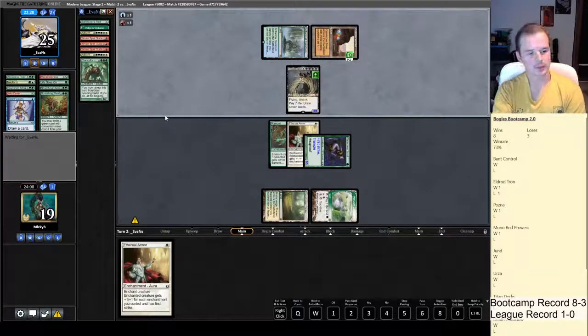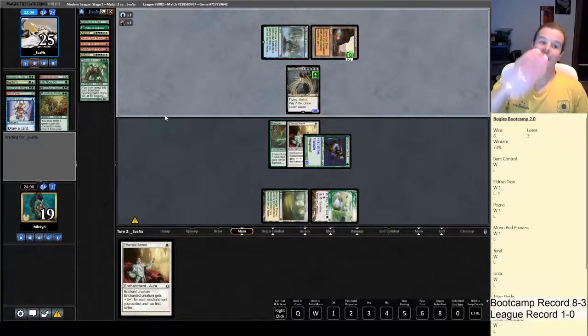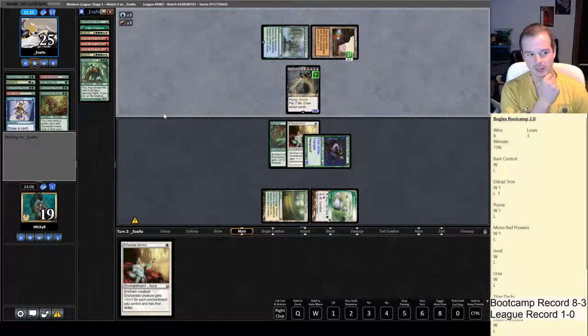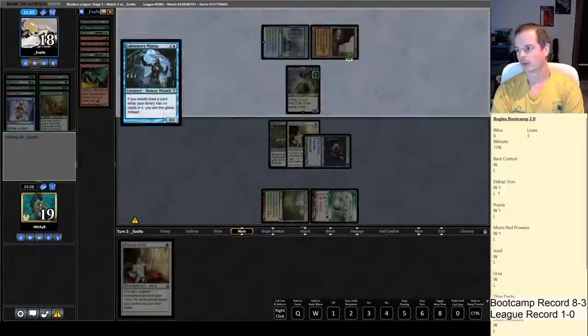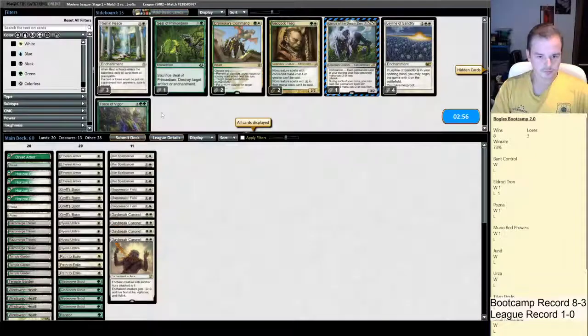No super surprising cards I can see so far. They're all the way up on 25 life, 27 cards in hand. I'm sure they've got a Summoner's Pact, so they can just Pact for the merfolk creature — I forget its name — and then as long as they've got a Metamorphose they'll have access to double blue and be able to cast it. Oracle. There's the Laboratory Maniac. Yep, they've got it.